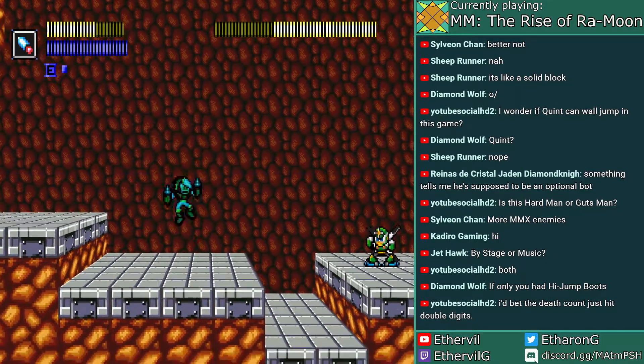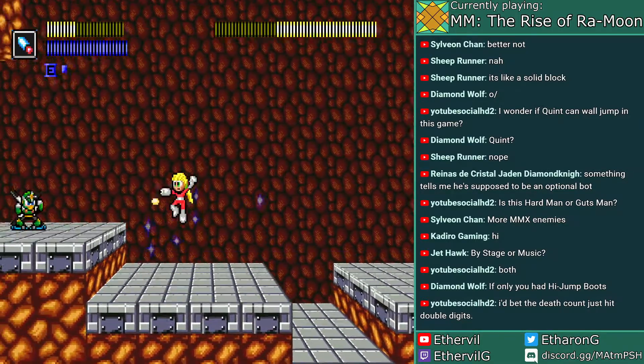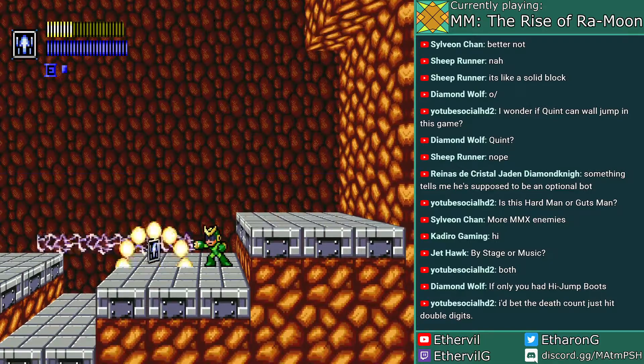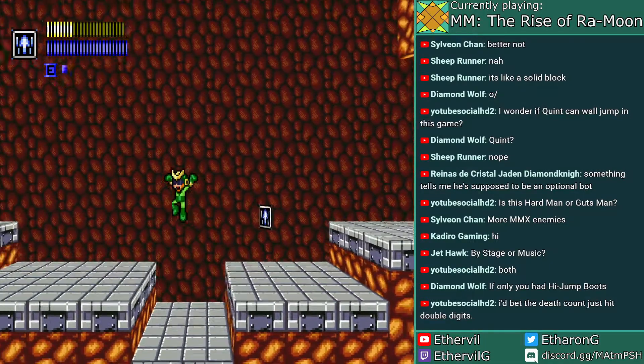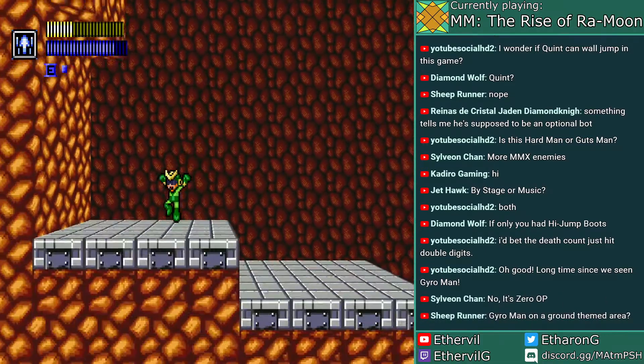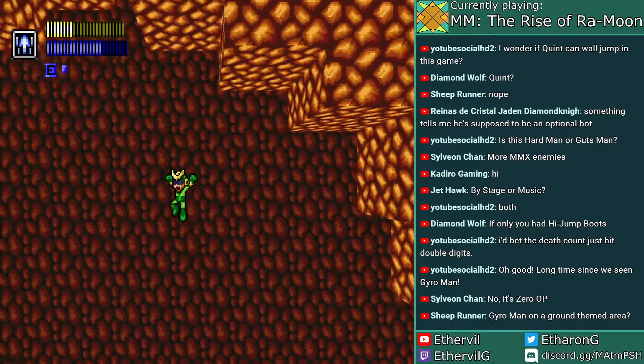Hang on a moment — the explosion deals a decent amount of damage, but the projectile itself doesn't. Next special weapon. Your question has been asked, Diamond Wolf — I get infinite jumping!